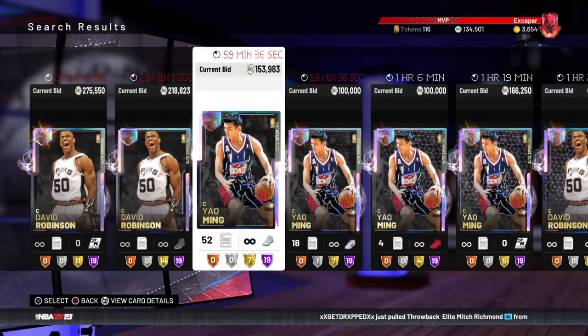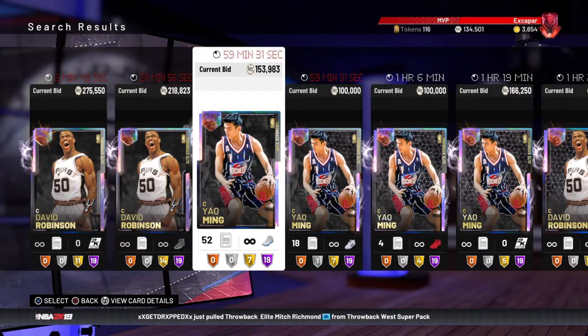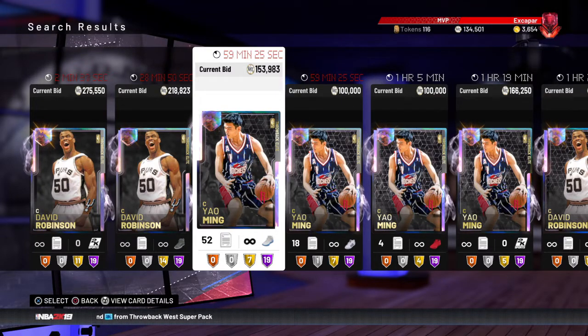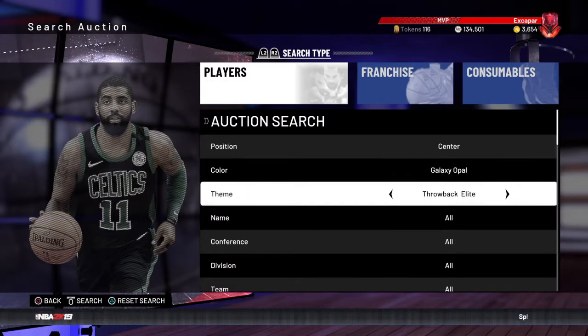The only reason Yao is so overpowered is because he's 7'6" — seriously, one of the craziest cards in the game right now. I have no clue how you could top this card, and obviously I have four others that do, but it's absolutely crazy.